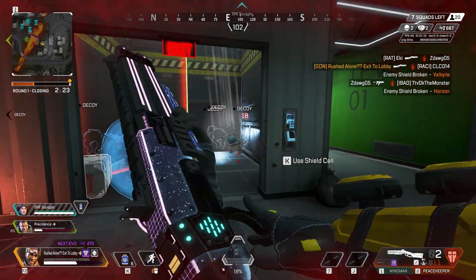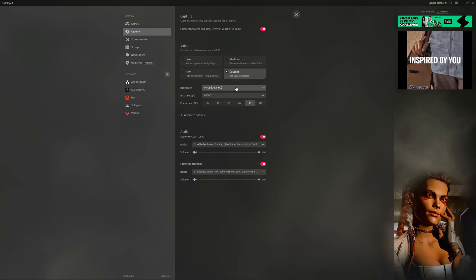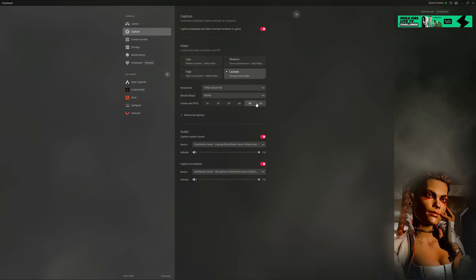Another cool thing about this software is the capture settings. You can set whatever you want — I went custom at 1440p quad HD, 60 fps. But you can also capture clips at 90 or 120 fps. I don't know of any other software that offers 120 fps capture.